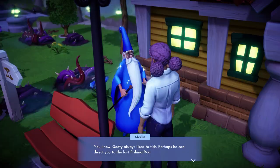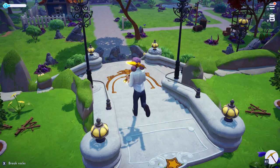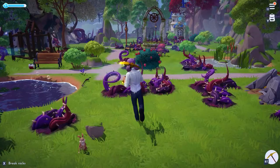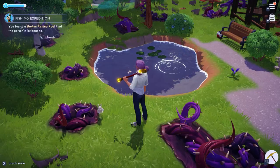Merlin will have mentioned that Goofy is located somewhere to the south along a path that was blocked by rocks. With your newly acquired pickaxe, you can now smash those rocks and enter this new area. Walk around and you should find a pond that will have a broken fishing rod in front of it. Pick that up, get rid of this annoying tutorial menu screen, and then head over to this house not too far from that pond.